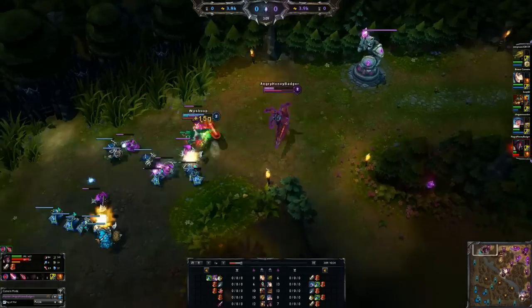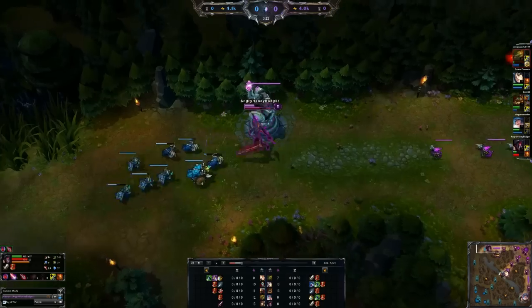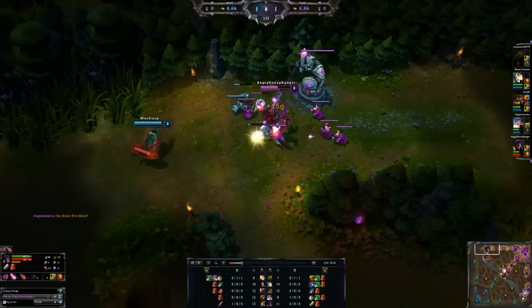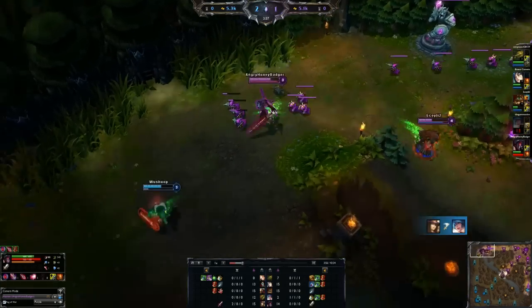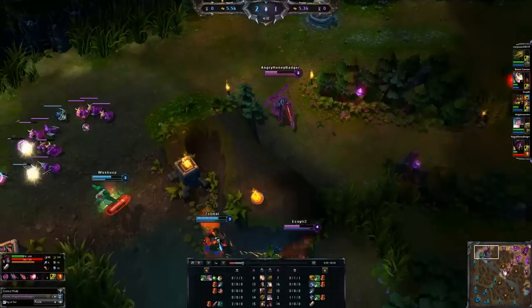We'll go ahead and start off with level 1 stuff. There are a few different starting items you can do. I did Longsword and Pots, you can do Boots Pots, you can do Red Pot and Pots, you can do all types of things. So pick whatever works for your lane. If you need Cloth Armor and Pots — if you're up against a heavy AD champion in top lane and want the armor — not a bad idea either.